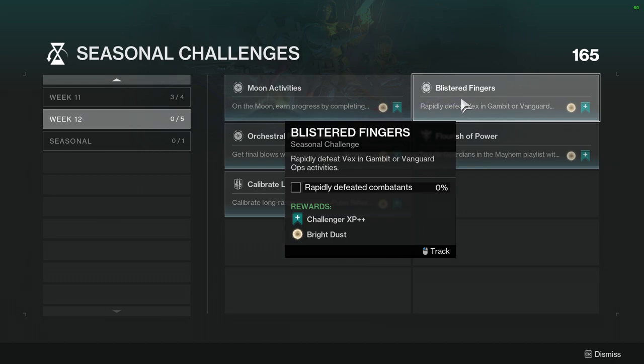Blistered Fingers: Rapidly defeat Vex in Gambit or Vanguard Ops activities. I'm going to do Vanguard just because I need more Vanguard Engrams — I want the playlist armor from Vanguard for all the classes because I do think the playlist armor looks way better for the Vanguard.